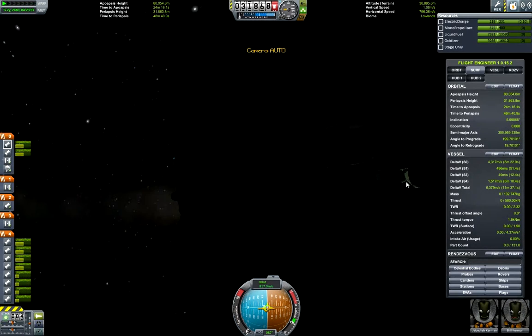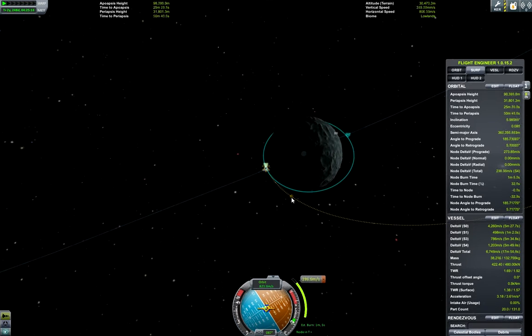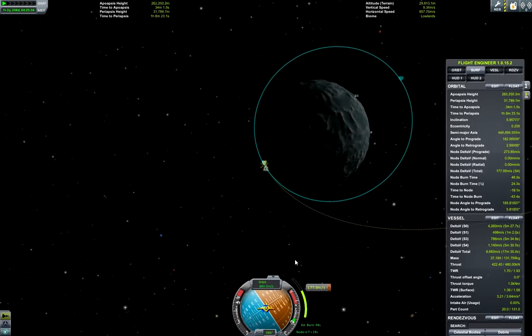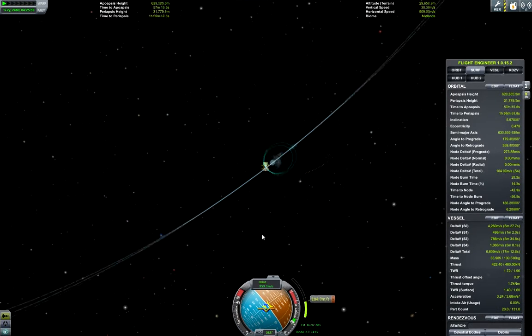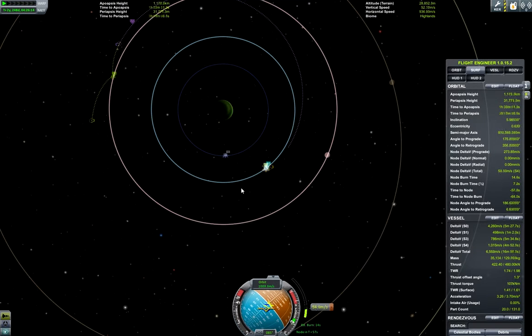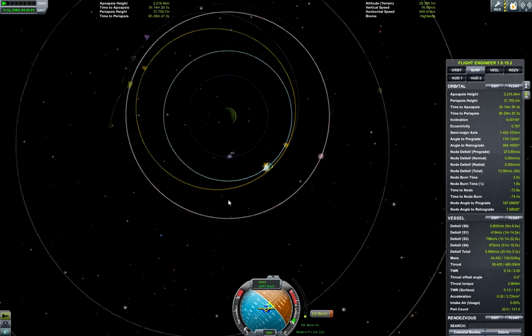Here I have made an Escape Burn, which also got me a trajectory straight to Tylo, which was very good because I did not have to do a rendezvous on Jool's orbit.